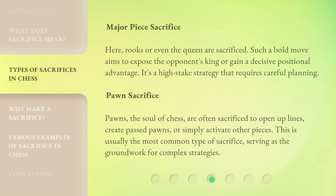Pawn Sacrifice: Pawns, the soul of chess, are often sacrificed to open up lines, create passed pawns, or simply activate other pieces. This is usually the most common type of sacrifice, serving as the groundwork for complex strategies.